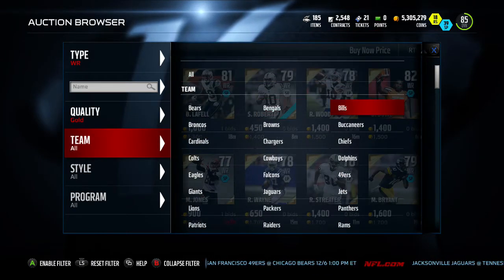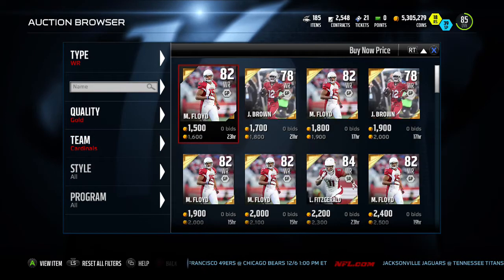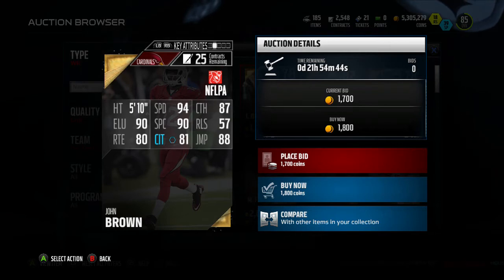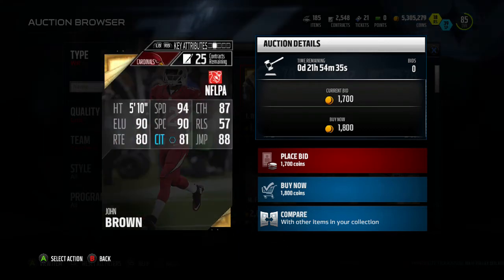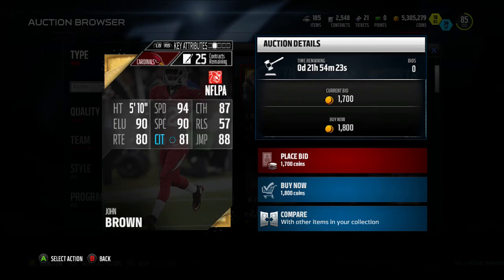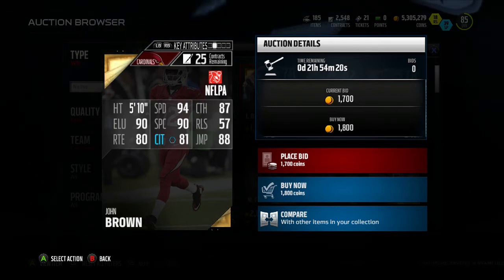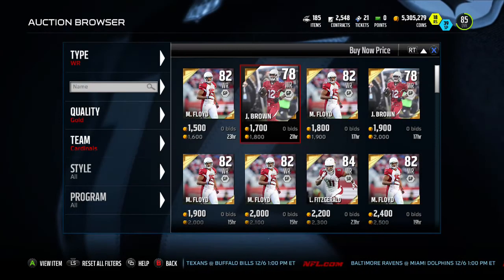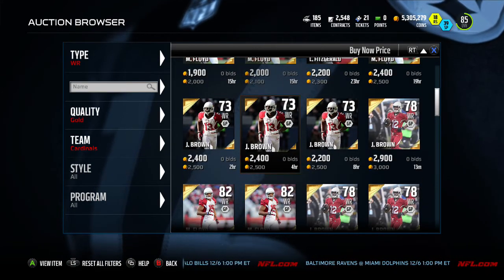Next on the list we have John Brown from the Arizona Cardinals. He's 1,800 coins: 94 speed, 87 catch, 90 elusiveness, 90 spec catch, terrible release but 80 route running, 81 catching in traffic, 88 jump. He's kind of small, but imagine him in your slot — 94 speed with 87 catching, he's gonna be that slant route guy no one likes to cover because he'll fly by anyone in the slot. He is a key player.